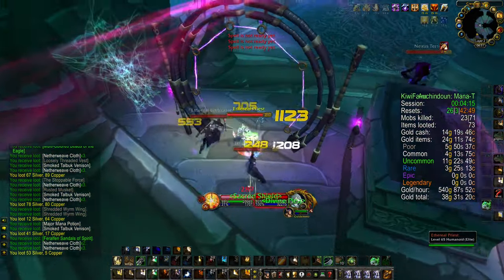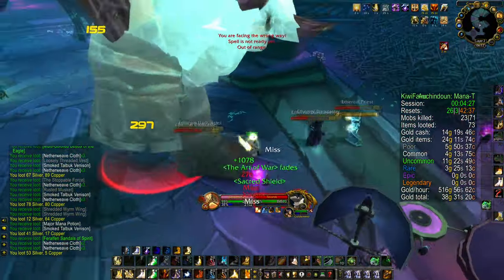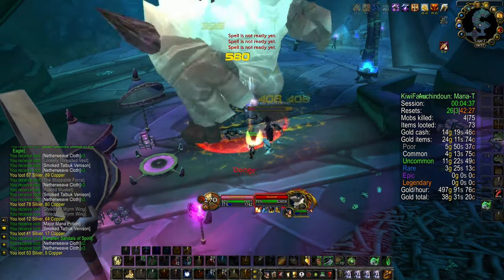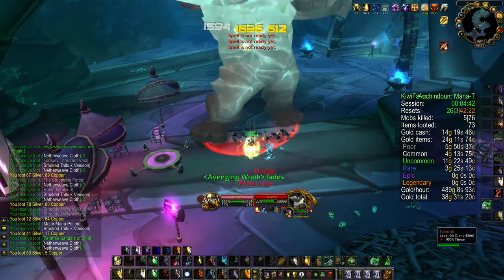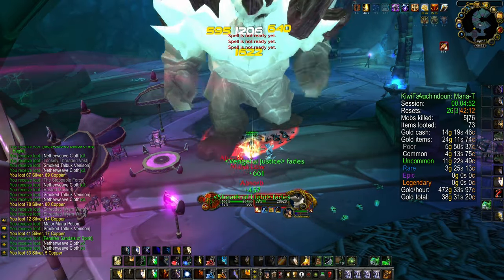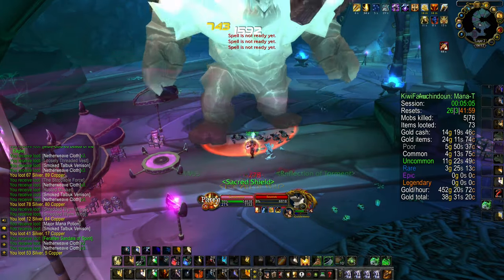At this point you are ready for the second boss. You might have to be a bit careful here, so don't pull too many enemies at the same time as you're fighting it. The reason is that it will occasionally attempt to stun you, and when you are stunned you're going to take a lot of damage. An easy way to get out of the stun is to use your Hand of Freedom.